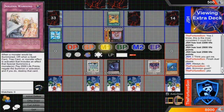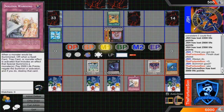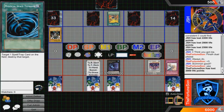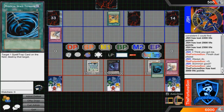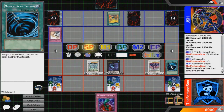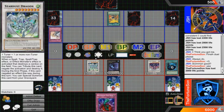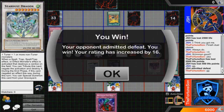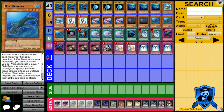The next tactic involves the field spell Lemuria. Simply use Rescue Rabbit's effect to summon the materials, then use Lemuria's effect to boost their levels by 2 each, allowing you to summon a rank 6 — either Constellar Messier 7 or Photon Strike Bouncer depending on the situation. If it's a clear field with 1 monster, you'd go into Constellar to clear the field. Or if you're facing Chaos and worried about Lightsworn monsters, you'd go into Photon Strike Bouncer.